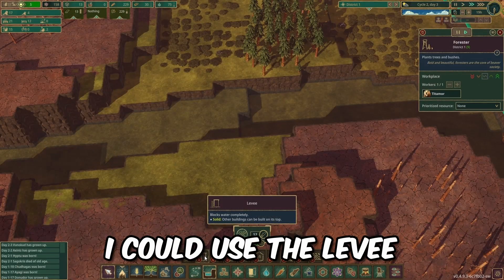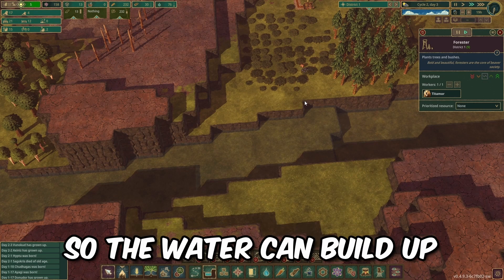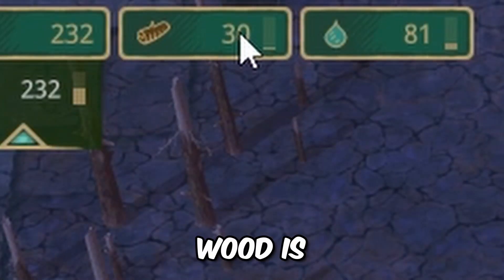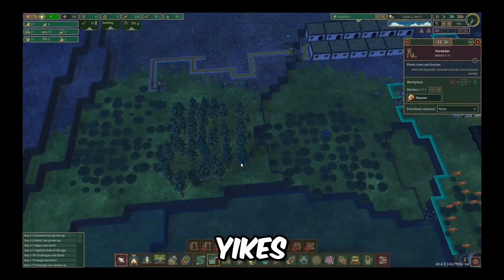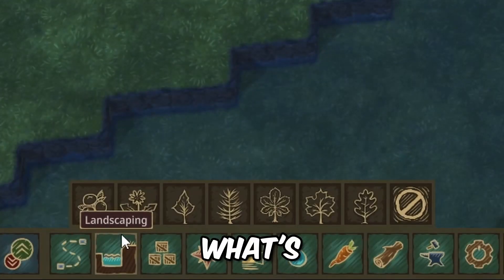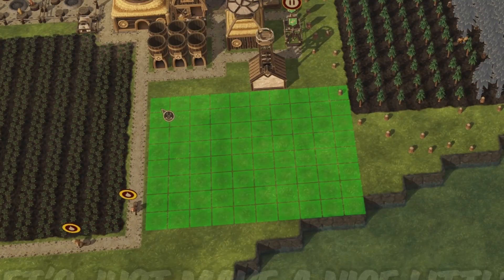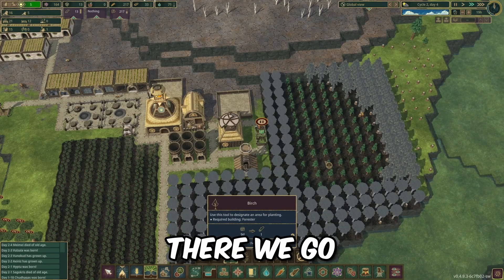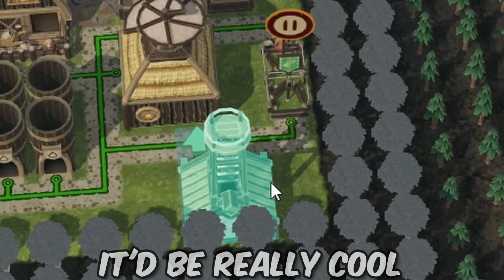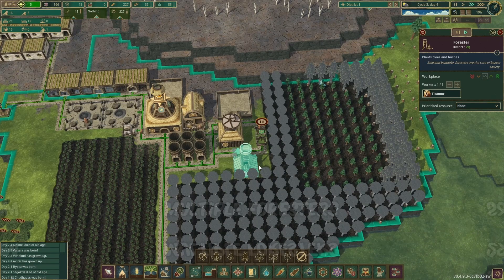I'm all over the place. I need a dam - dam is priority number one. Perhaps I could use the levee to raise the ground so the water can build up. How long will it take to grow? 12 days. The fastest growing is birch at nine days. Let's just make a nice little patch right here. Should I make another forester? Moving it over would be the best choice to have multiple foresters.